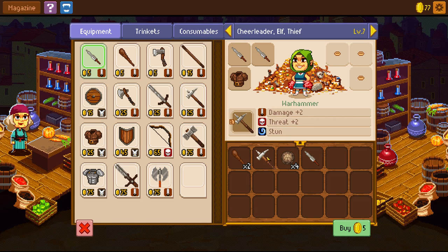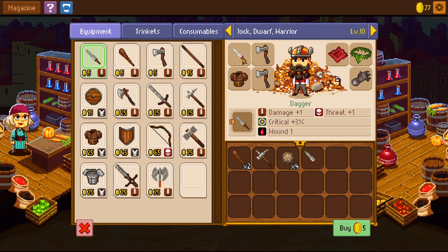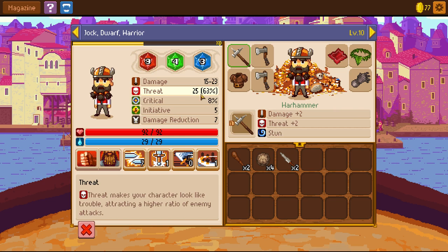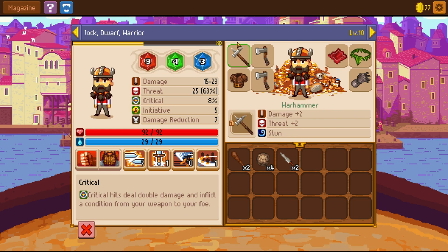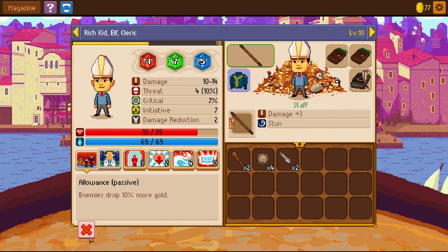I wanted to use this Warhammer. It only has plus two damage, but it has threat. Is it two-handed? Oh, it's even one-handed. Actually, let me exit out of here so I can see — it does increase my threat percentage by one percent, so I think it is better to have the additional threat. The big thing is that it adds stun as an effect, which is very good. I don't want weapons that increase threat on these other guys.